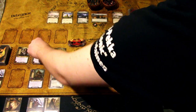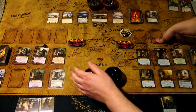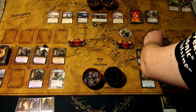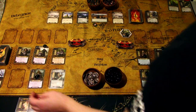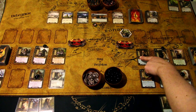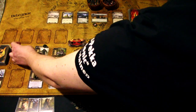We go to the questing phase against five threat - we need exactly five progress. I exhaust the elves characters and use Faramir to boost all elf characters by one willpower, giving us a total of around eighteen to twenty against five. We have enough to clear this without trouble.